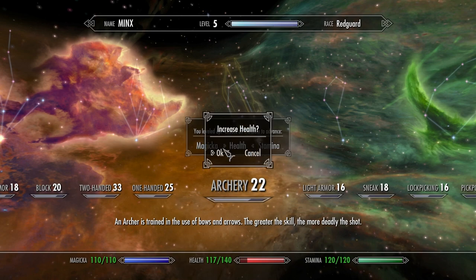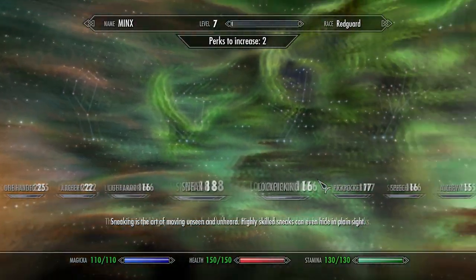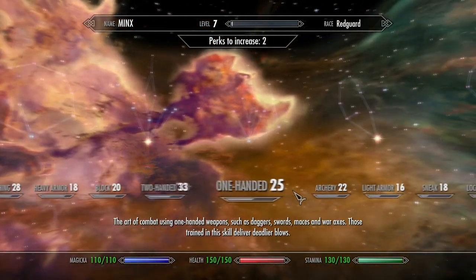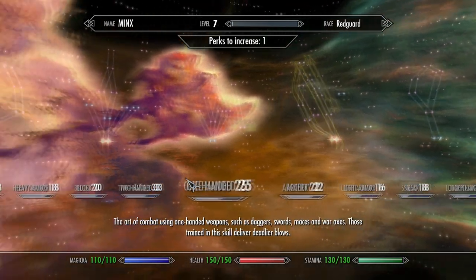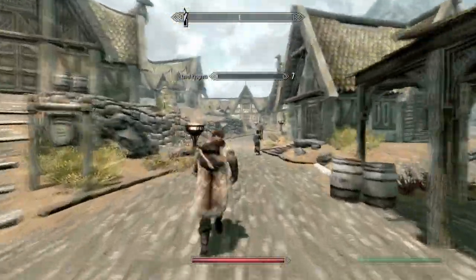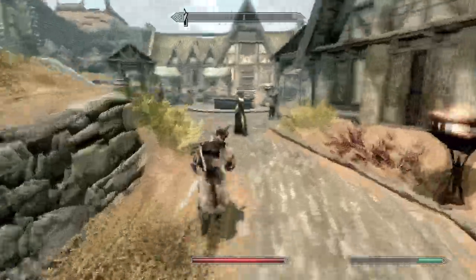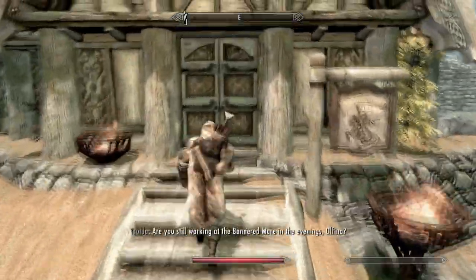I don't want to go into stamina — health, and then stamina. At the moment I'm going to spend one in archery so my bow does more damage, because at the moment it's useless. And I'm going to save the next ones for smithing. Please leave your comments below if you want me to continue this series, and tell me if you've enjoyed this.